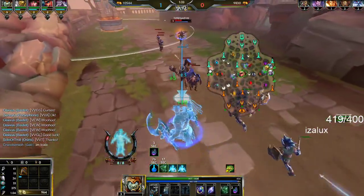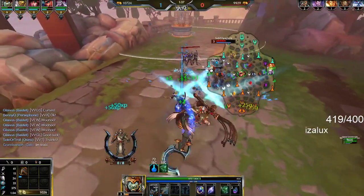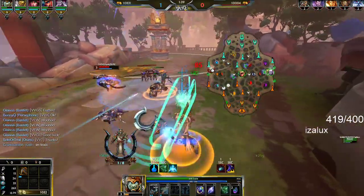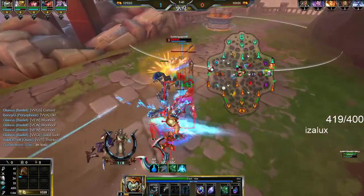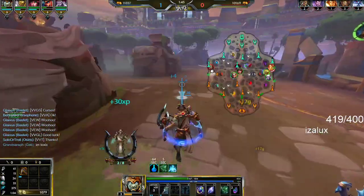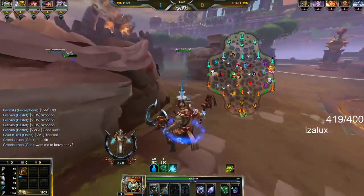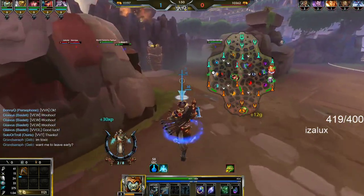His passive: every time you use an ability, you lose a body part, and every time you lose a body part — you can see down here, 1 out of 8 — you get mitigation. At max stacks you get Fatalis basically, haste effects in your passive, and you can move through walls. Pretty cool passive.